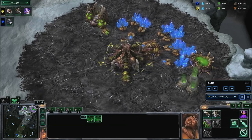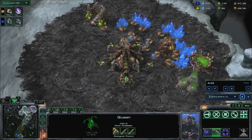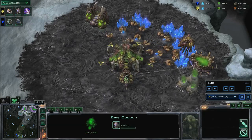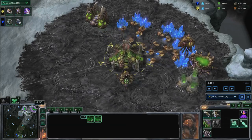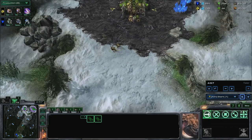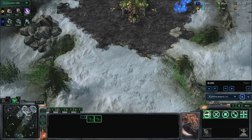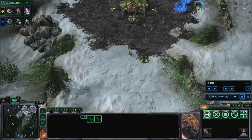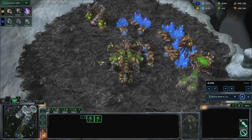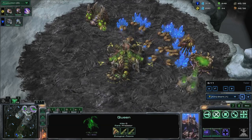Inject your hatcheries when your queens finish and spawn an Overlord. Keep most of your Overlords nearby for the drop later. Once you've denied your opponent's scouting reaper or SCV, or when you hit 50 gas, put two more drones back on your extractor. Do all you can to deny scouting from this point on.